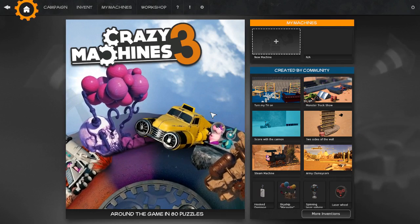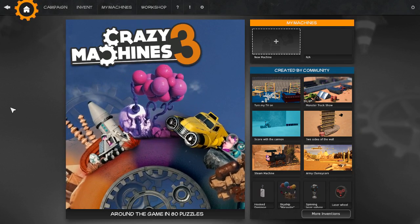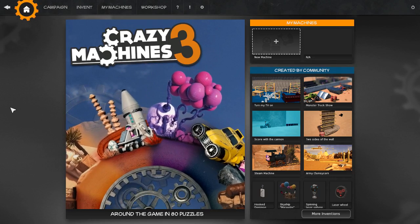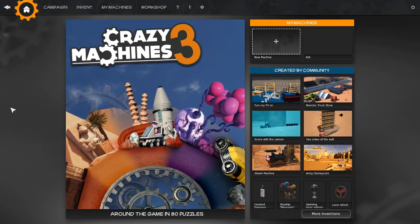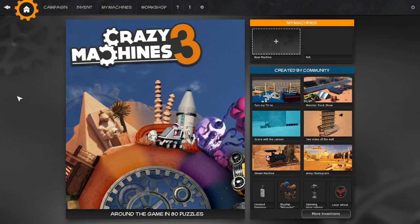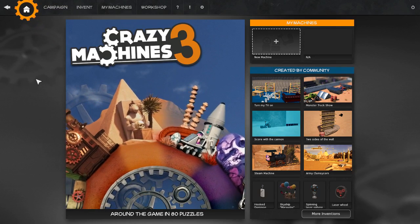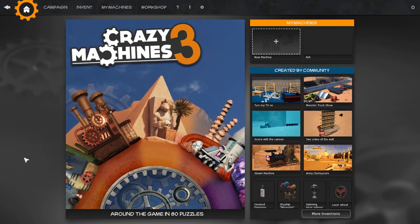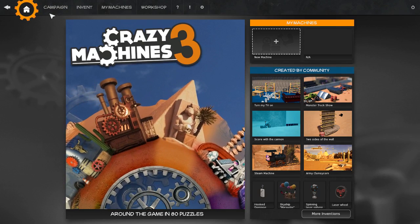This is obviously the third incarnation of the Crazy Machines series, and actually a worthy successor to Crazy Machines 2. Crazy Machines 2, by the same developer I might add — I didn't check if it was the same publisher — had an absolute ton of content. This is the 1.0.1 version, just after the first post-launch patch, which added a fast forward feature and also reduced some RAM usage, so this isn't quite the launch version, but we'll take a look at it nonetheless.